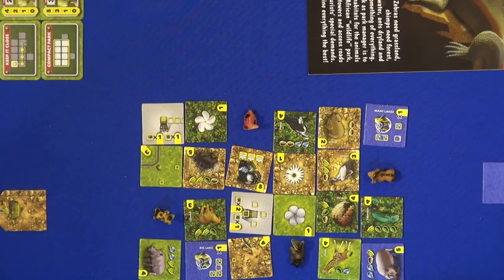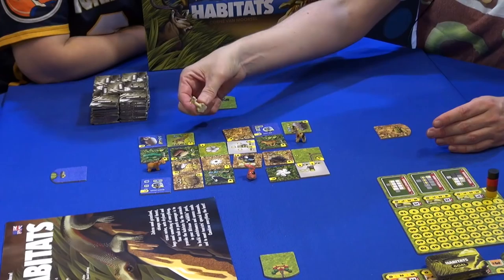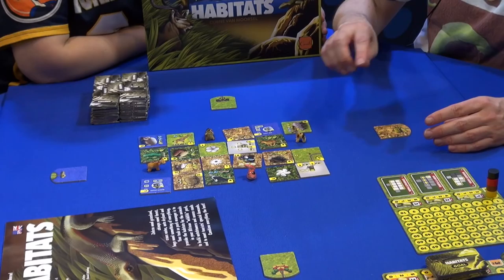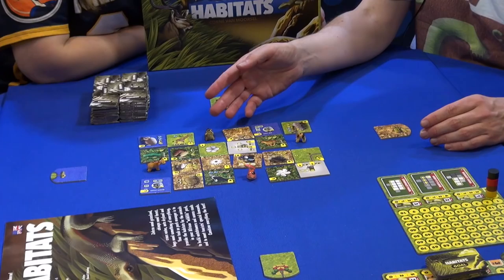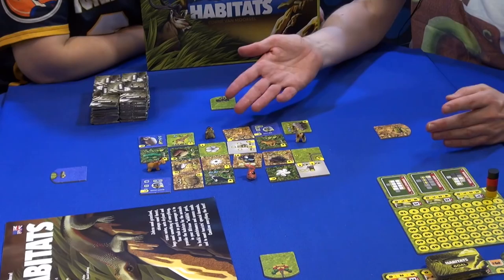At the start everyone has one star tile, and that already has an entrance building and an entrance road. Now suppose you have black here as the star player. Black is this animal — the black animal, brown is this, red, and yellow is the giraffe in this case. The animal figures are just the pawns of the players; they are not the animals in the game. The animals in the game are what you see on the tiles.